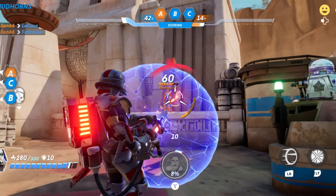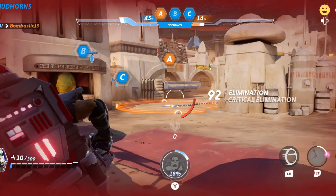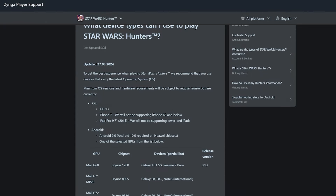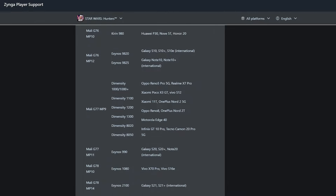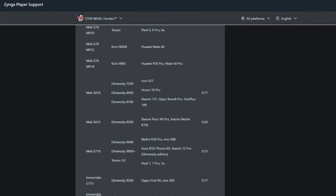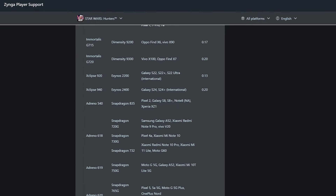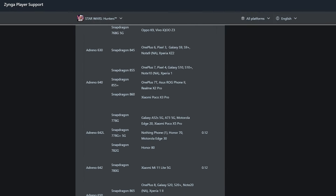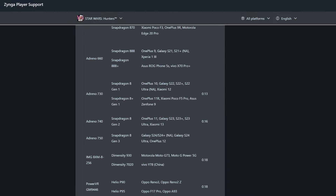In terms of what is compatible, this list I'm scrolling through shows the compatible devices currently supported for the soft launch. There is a link in the description if you want to see the full list, or you can pause the video to check. It's pretty much the second column from the right that shows the actual names of the devices - if your phone is listed here it should be compatible.